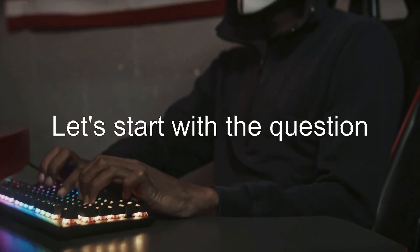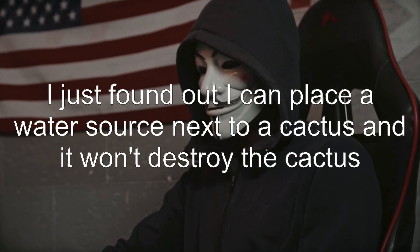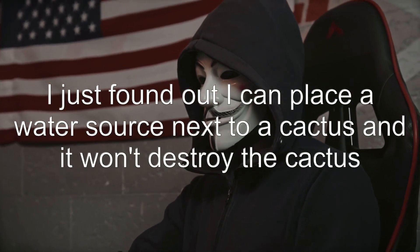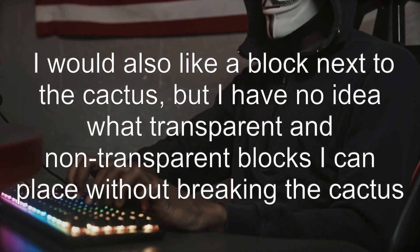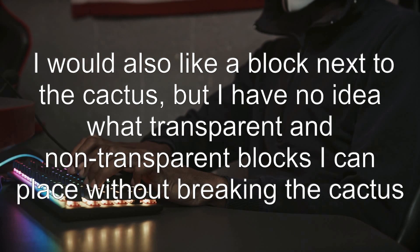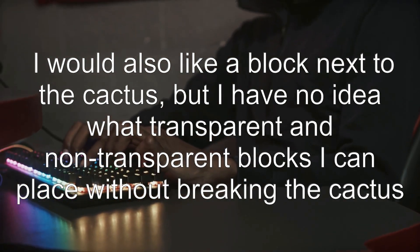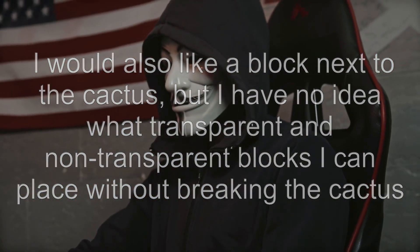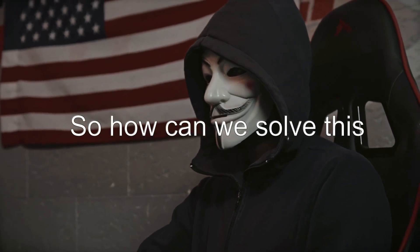Let's start with the question: what blocks can I place next to cacti? I just found out I can place a water source next to a cactus and it won't destroy the cactus. I would also like to know what other blocks I can place next to a cactus, but I have no idea what transparent and non-transparent blocks I can place without breaking it. So how can we solve this?